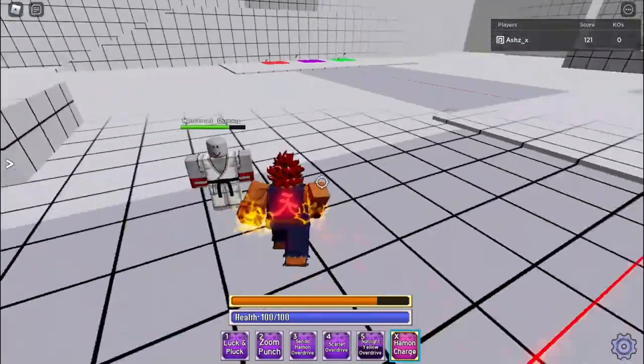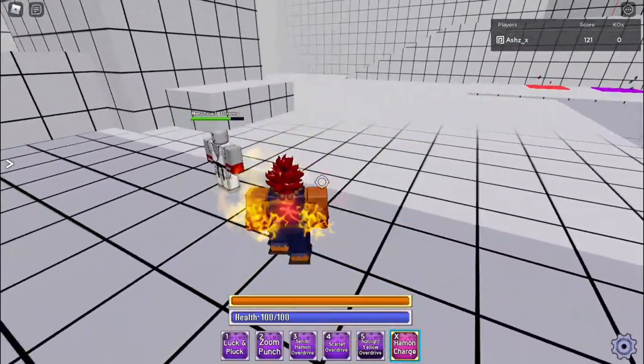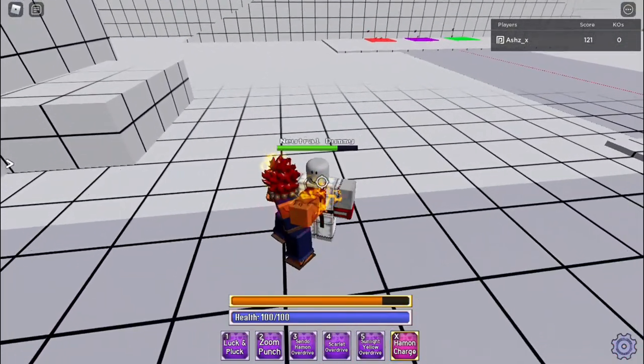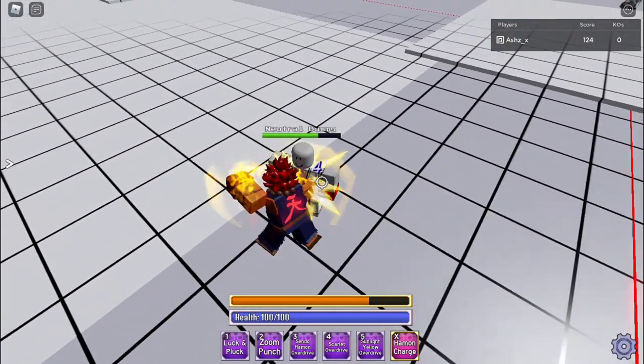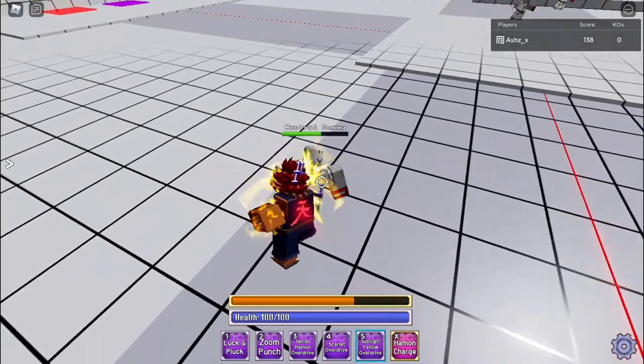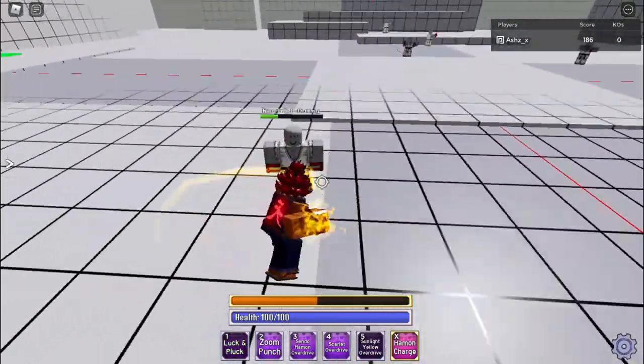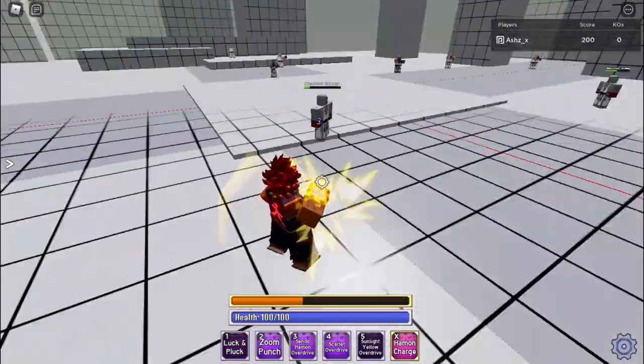One combo I know — I need to keep my Hamon charged — is you do your M1, one, two, three, and then you do your Sunlight Yellow Overdrive and follow it up with Luck and Pluck. It's an easy combo, like a one-two-three. It does high damage.